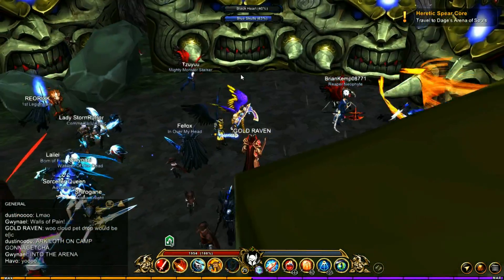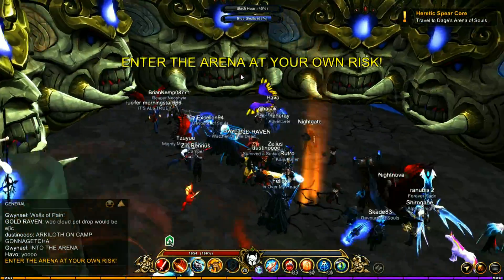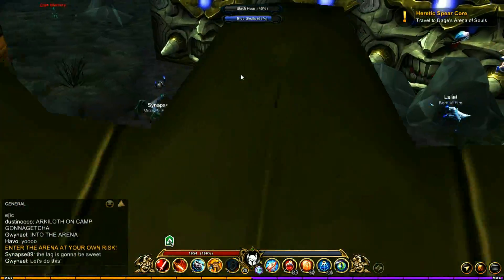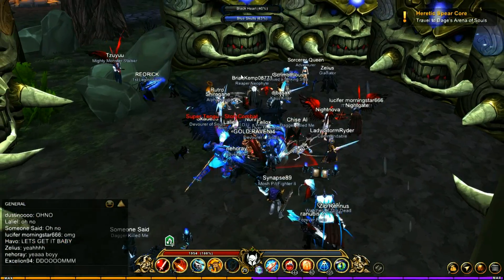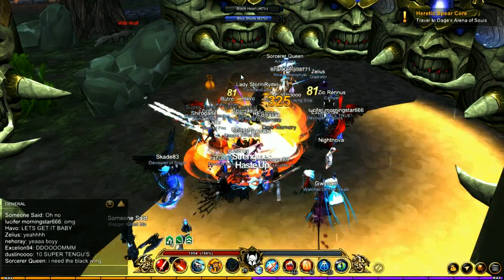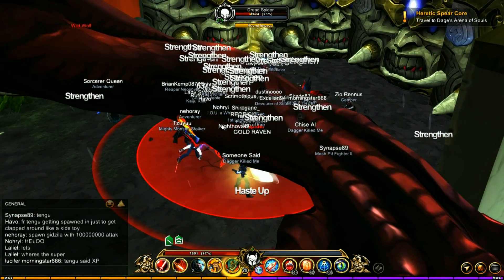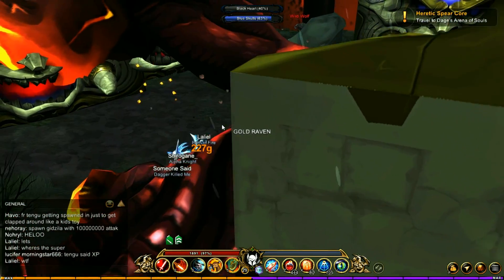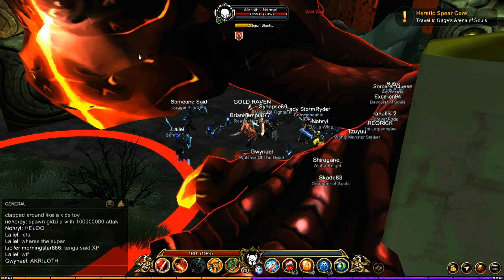The event continued when he got a bunch of the walls in place to make a kind of arena. And inside of there, he spawned a tengu, which got dropped in about 30 seconds. So in its place he replaced it with an acryloth and it was a huge thing.